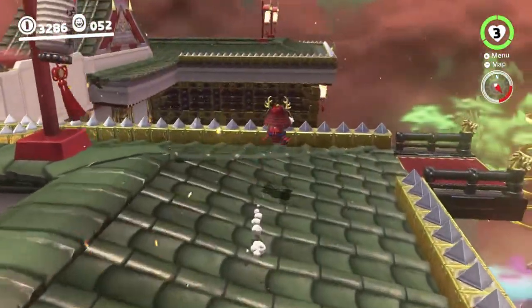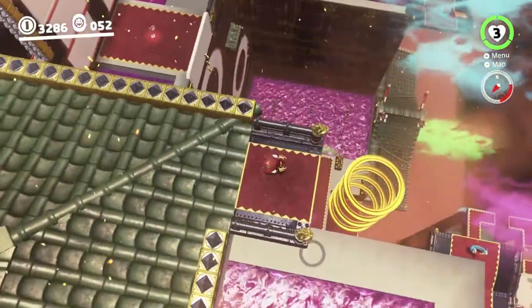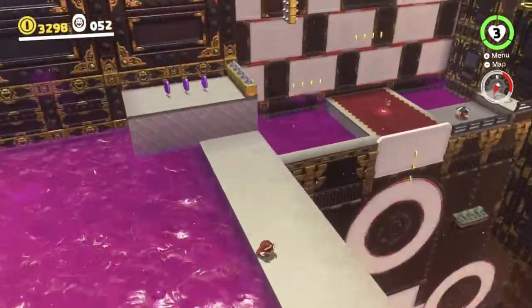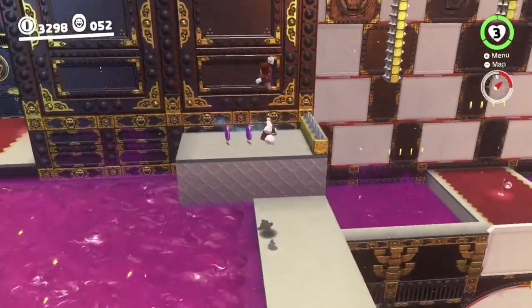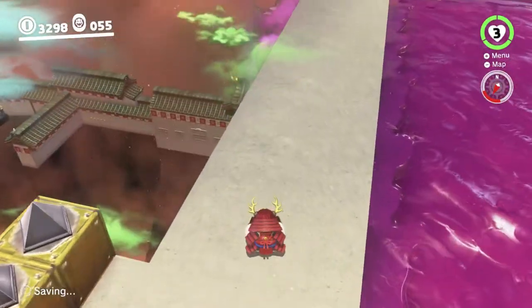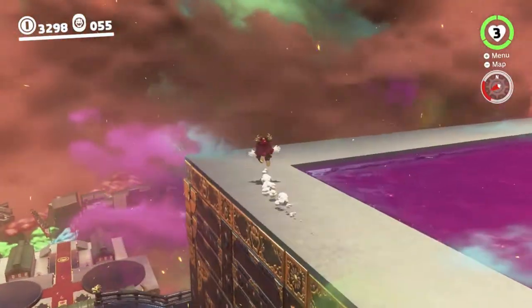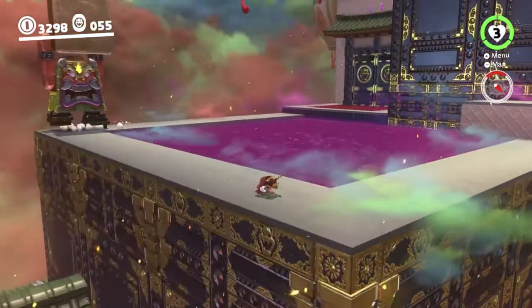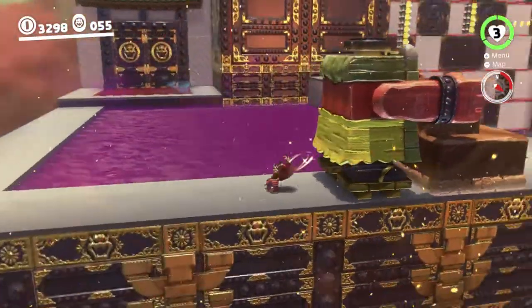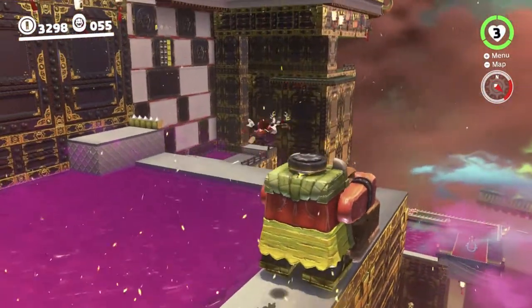If we come over this way, you can see there's these rings luring us down — that's because there's a ledge down there that we want to get onto. So we're going to head down there and grab these purple coins. There's another one of those Ogres here, over on the other side of this poison lake. The door over there will open when you kill the Ogre, so we have to defeat this one as well.